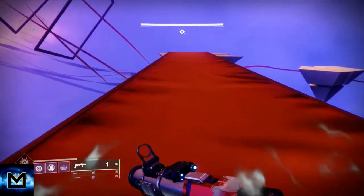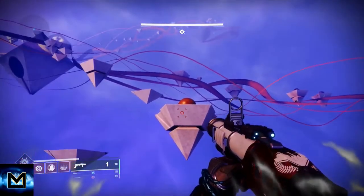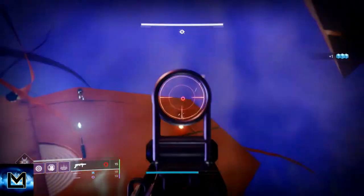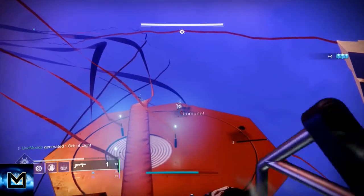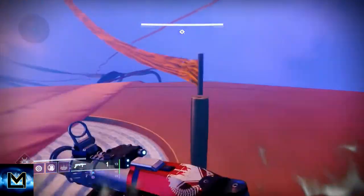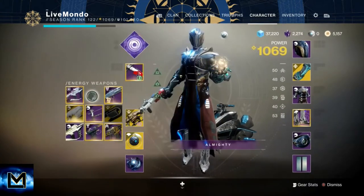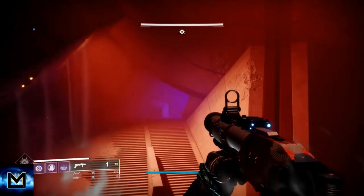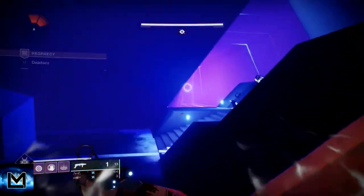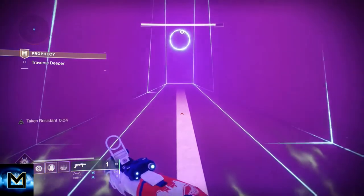Now it's the boss. I am going to use the Anarchy at the boss. I will do a run where I don't use it — the very first time I flawlessed this I didn't have the Anarchy, so I've done it with the Interference 6 grenade launcher. It's more than possible to do this whole thing without the Anarchy. This is my setup now: Mountaintop, Bull, Anarchy with Devour. You'll see how efficient it is — the rooms get cleared pretty quickly. That is us at the boss.